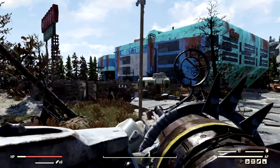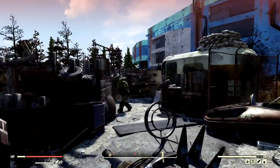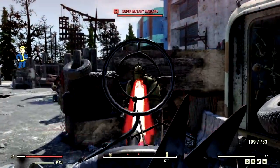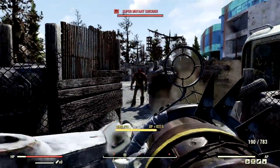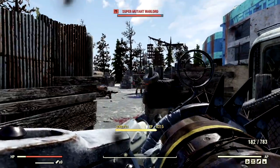Making our way back through the West Tech Research Center, but this time we are on our bloody build. Here's our first target — and he's dead instantly. The suicider is also dead instantly.